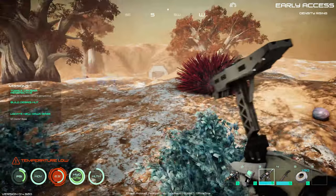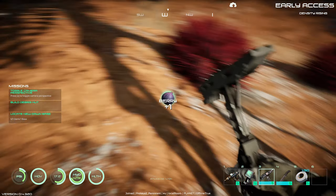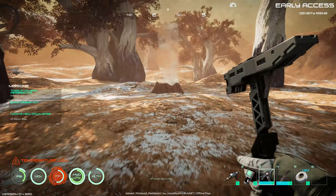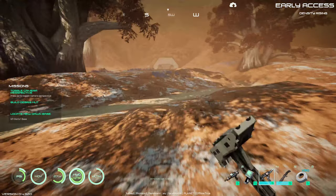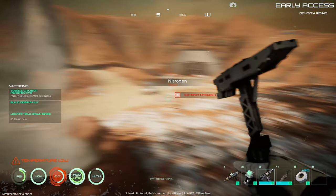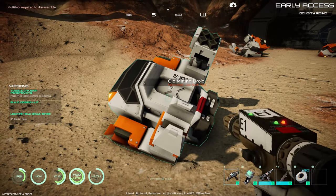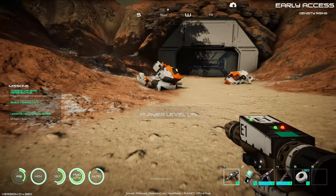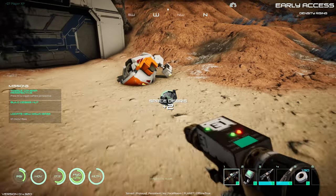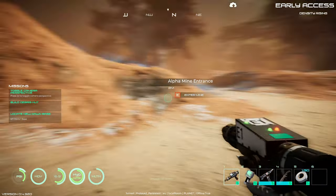There's that mine right over there. Maybe in front of the mine might be a good spot to build. There's a bunch of gas ports around here - let's see what this gas port has. Some old bots, extra nitrogen. I wonder if we can harvest these with the multi-tool. Oh good - we get space debris from them. In the last update you didn't get anything from these, they were just kind of there.